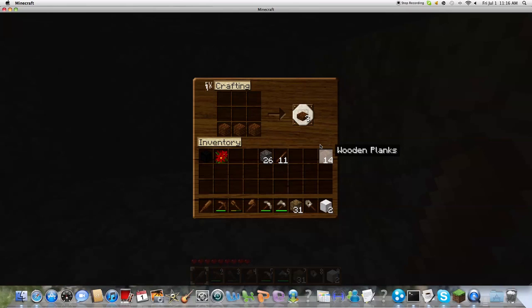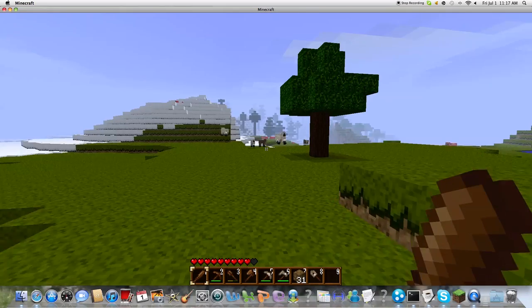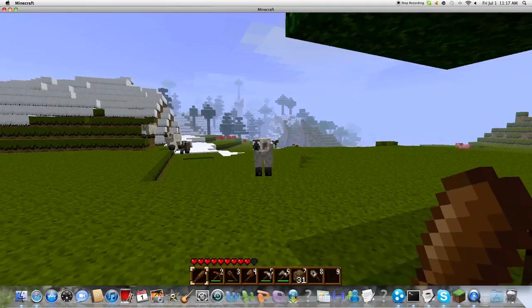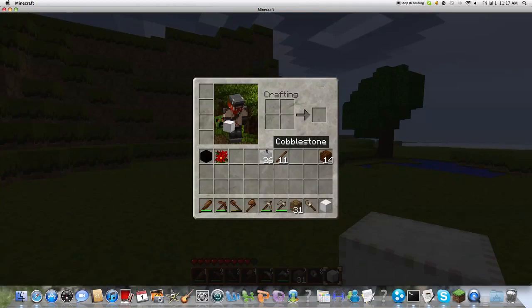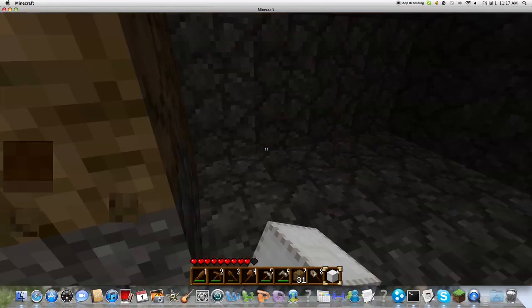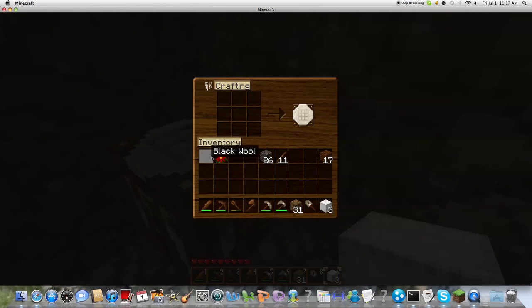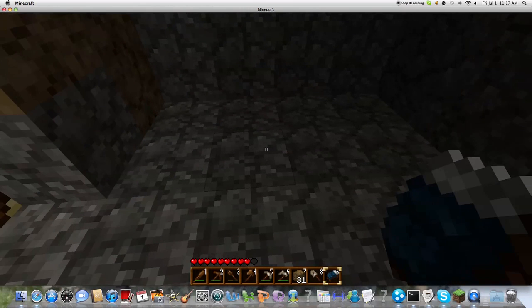So now you want to put three planks at the bottom. Where's the wool? Okay, I'll get that. So now I have three wool. So three planks at the bottom and wool across the middle — make a bed. Now just put it anywhere in the house.